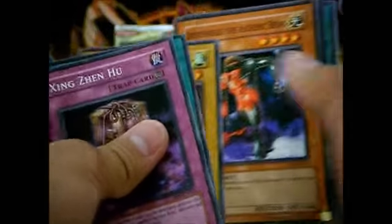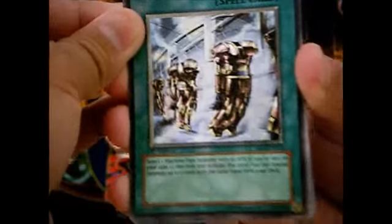Opened it with white carbonite, just with water. Nice — Ultimate Rare Machine Duplication! So I got an ultimate already. I already have that one, I got it a long time ago, but at least I got one. Ultimate.